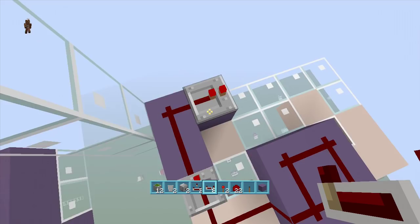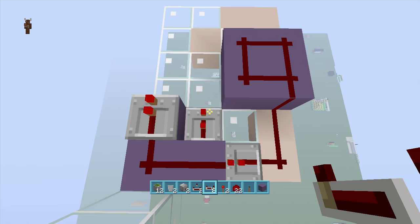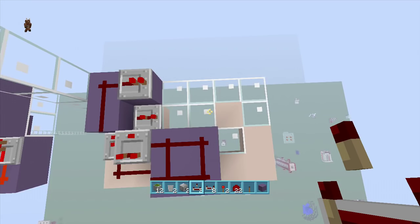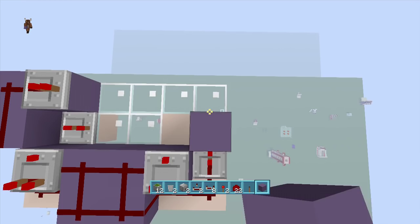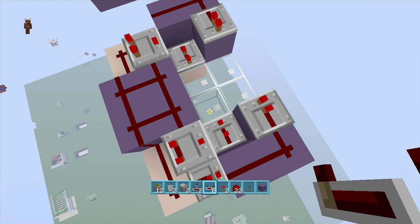Back over here, where this redstone dust comes off this block, put a repeater going this way on two-tick delay. Next to this two-tick delay repeater put a block, and facing toward it put a comparator going that way. Now mirror everything on the other side: come out two dust, put a repeater on one-tick delay, put a block with a comparator going that way, put three blocks in front of the repeater with two pieces of redstone dust, then a repeater on one-tick delay, and a repeater on two-tick delay.